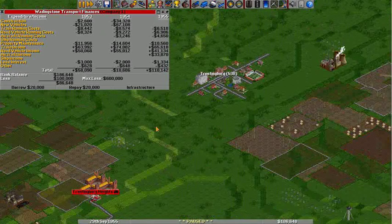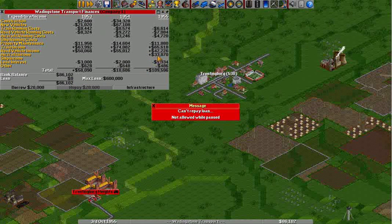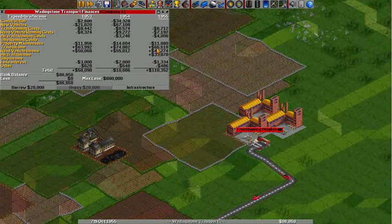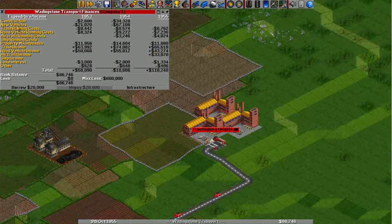First thing I'm going to do is repay my loan. I sat here for a couple of minutes and waited until I earned some money. The aircraft is doing pretty well, and there's a lot going on with the road system. The train, of course, is doing really well — trains always do really well.